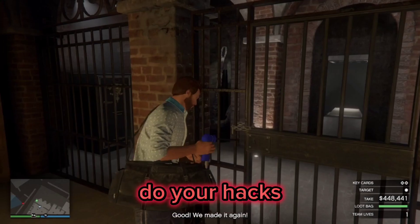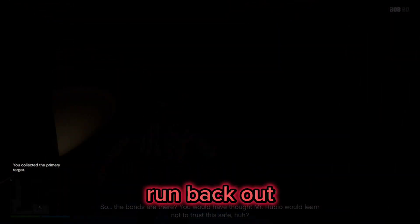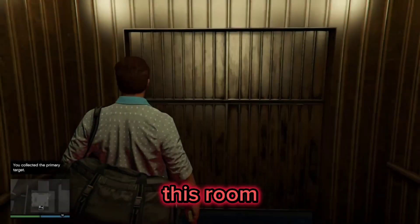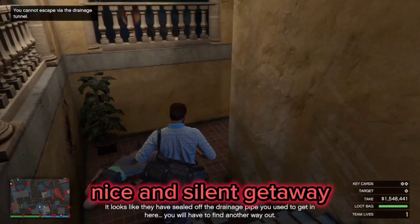Go ahead and do your hacks, then go down into the elevator. Grab your primary objective, run back out, and come back to this room. Once you're here, all we need to do is make a nice and silent getaway.